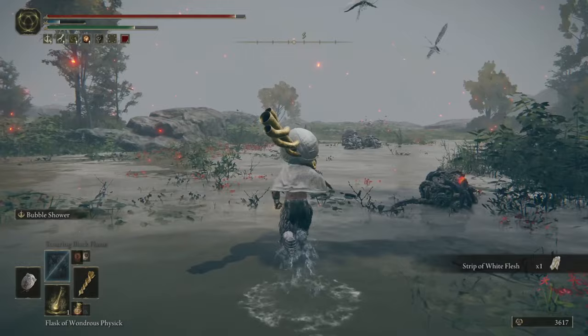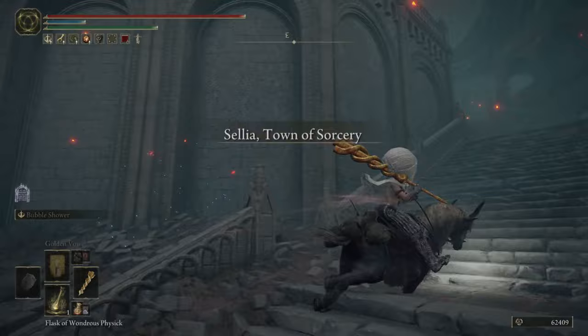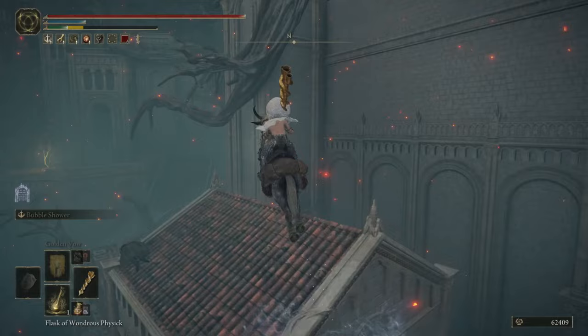To acquire it for yourself, head to the town of Sellia in Caelid. From the Sellia Understairs Site of Grace, head to the northeast side of the town. Go up the staircase and jump across the roof. Jump from there to the next one over and then back over to the area with the railing. Perch yourself up on the railing and double jump using Torrent to reach the top.